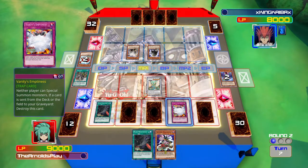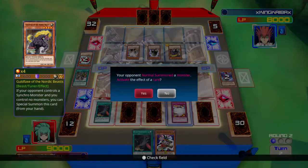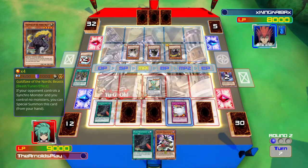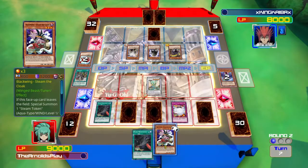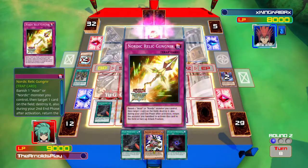At the moment I'm in a really confident position. I've got a really strong monster on the field and Vanity's Emptiness running, so my opponent can't special summon at all. He normal summons Golface of the Nordic Beasts — I'm not familiar with this archetype so it's a learning process for me. I'm not sure why he summoned that monster; maybe he thought he could synchro summon. Fortunately I drew into Lure of Darkness, but I can't play it this turn.